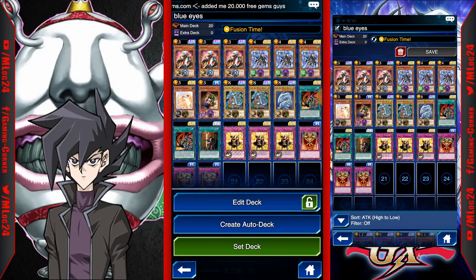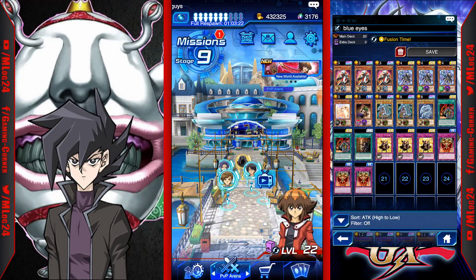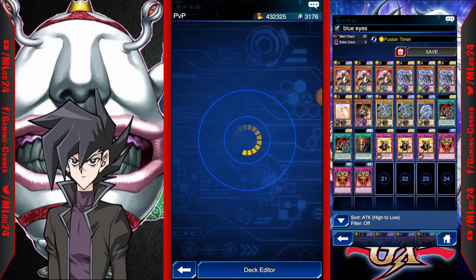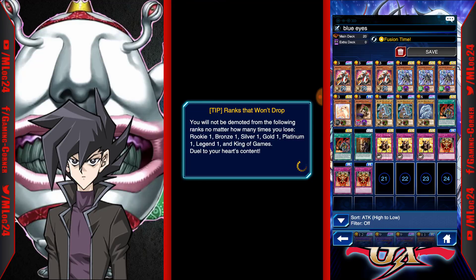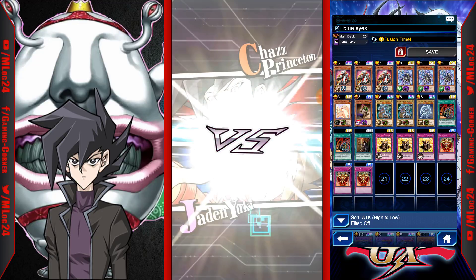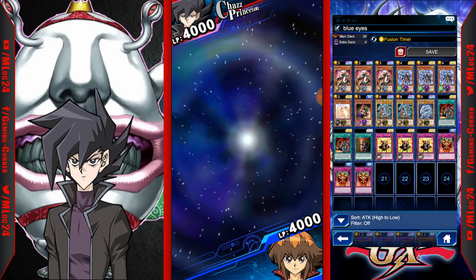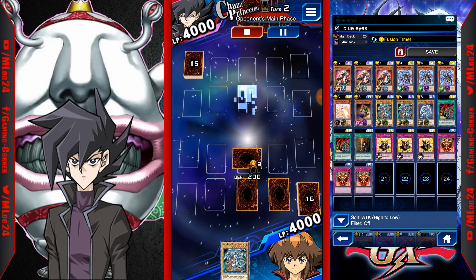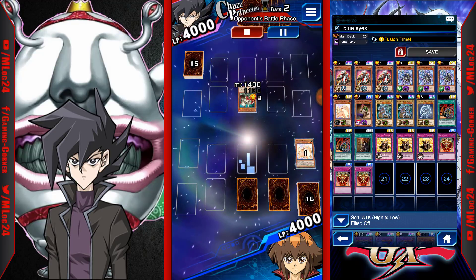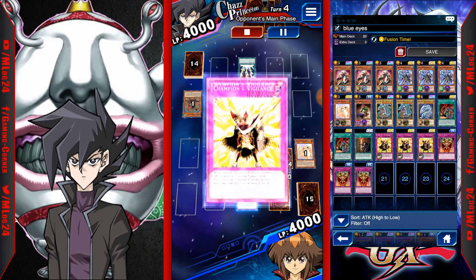If he somehow summons Armed Dragon Level 7, he'll bring it out in defense mode. I recorded a replay with the Scorpion deck and one with Blue-Eyes — for this video I'll just show the Blue-Eyes one. If you want to see the Scorpion replay, leave a comment. With the Scorpion deck you just keep attacking, but you can't achieve high duel assessments because he'll run out of cards too fast before you have Vassal and Union Attack set up — most of his monsters are searchers so he burns through his deck quickly.